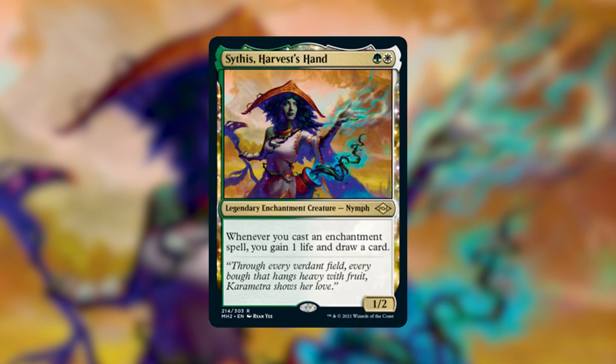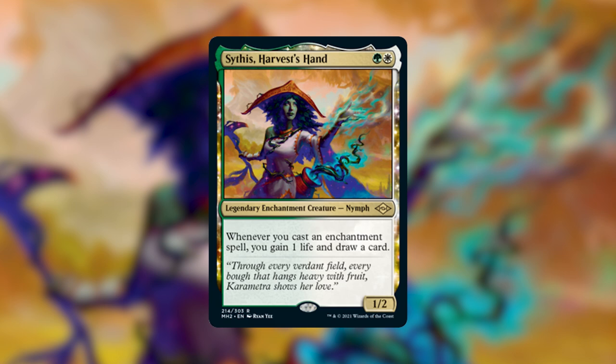That commander is Sithis Harvest's Hand. If any of you are huge Elder Scrolls nerds like I am, that name immediately screams Dark Brotherhood — which the Dark Brotherhood and this Sithis card really have nothing in common, very different aesthetics. So I think this card might actually be pronounced Sithis, like a scythe used for harvesting. I'm going to go with Sithis so I'm not thinking about Elder Scrolls the whole time.